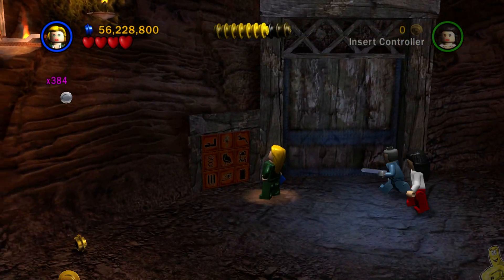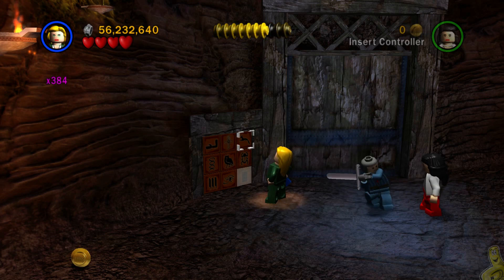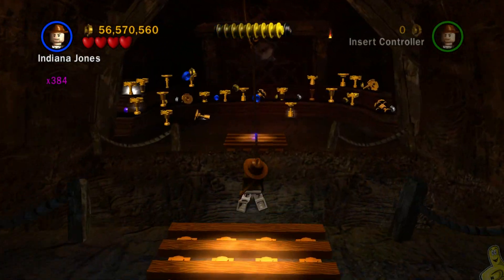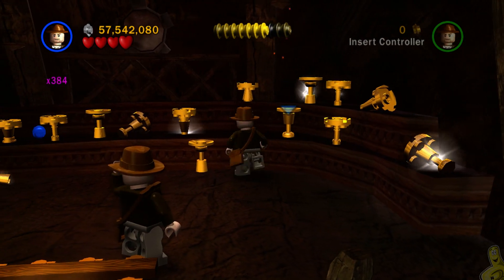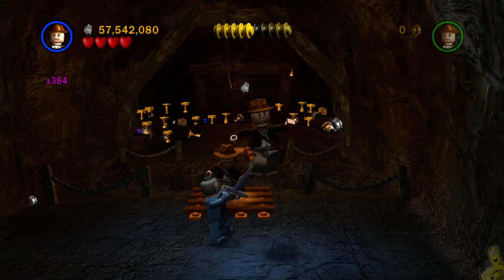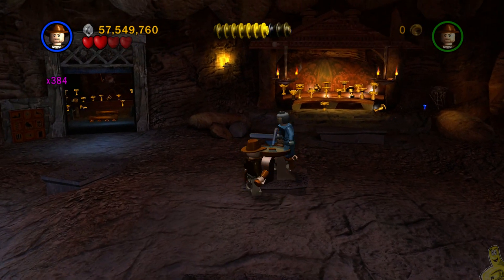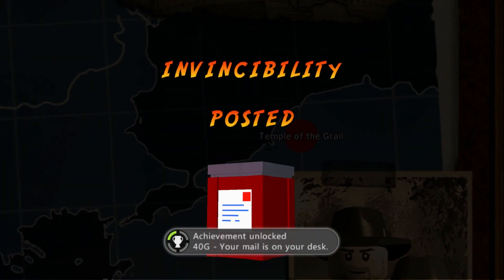Last but not least, we grab the right grail. Solve one more puzzle and the door opens. Inside we whip it good - we know which grail is the right one because it's the one not made of gold, the one that's glowing. One more whip and the door opens - double whips. Stay away from this guy or he'll probably murder you.